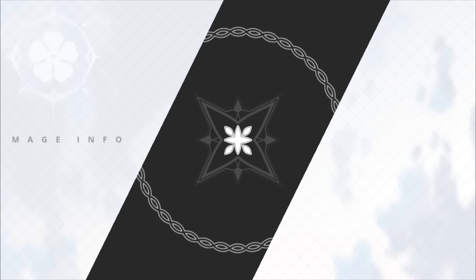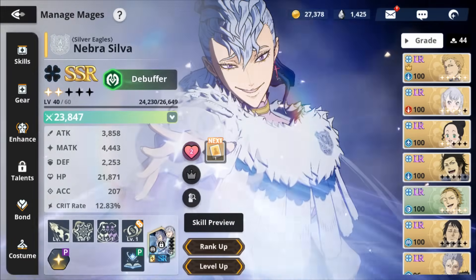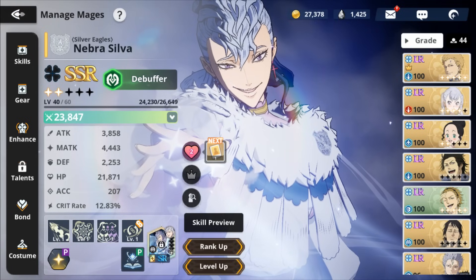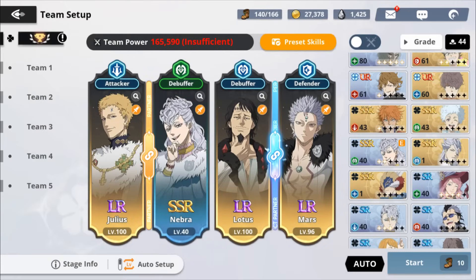This is where speed is essential — speed is the most important thing here. You need Nabara to go first, so make sure when you're gearing her up you put the advanced speed set. I know all my guild mates are gonna hate me for this, but you might as well get the rewards. Everyone should be able to get these rewards — use Nabara.